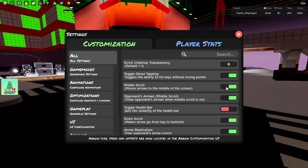Enable 'Hide Spectators' and 'Hide Seated Players'. Disable 'Note Effects' — whenever you hit a note it gives a splash animation and you don't want that. On 'Scroll Underlay Transparency' set it to zero so it's not transparent, which helps you read the notes better overall. Keep 'Toggle Ghost Stepping' enabled so you don't get ghost misses when there are no notes. 'Middle Scroll' is personal preference — I usually have it on but it's up to you.